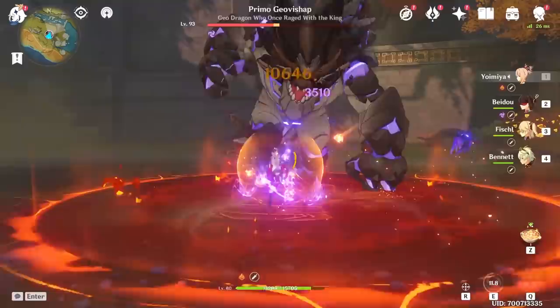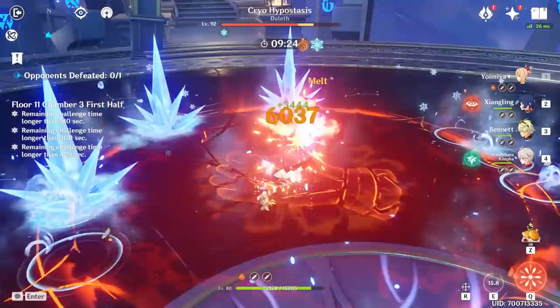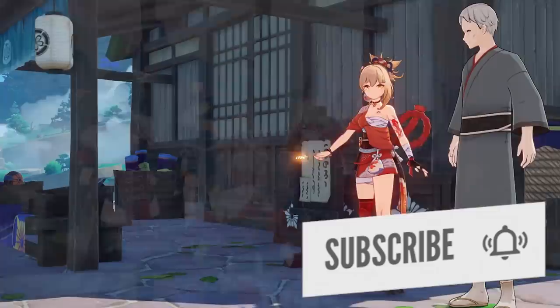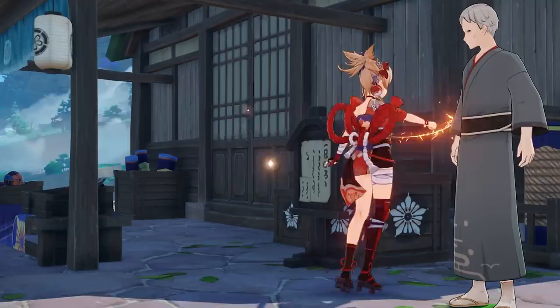Overall, there are some interesting caveats to her playstyle that you can definitely play around with, but it does require you to understand some of the more intricate things like internal cooldown — a hidden mechanic miHoYo developed to limit the amount of elemental reactions you can cause within a certain time. And as always, if you appreciate her design, that's what matters most, but we're here to see what's the best way to build this fireworks business owner.